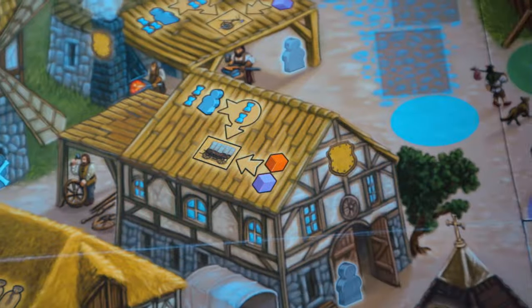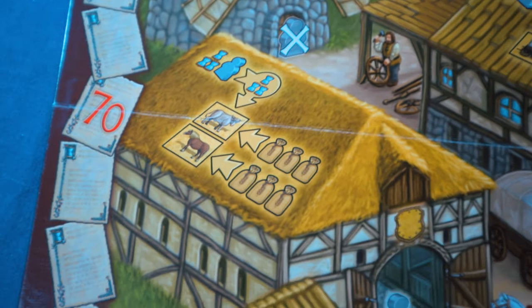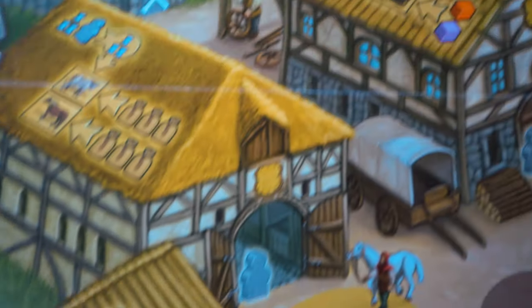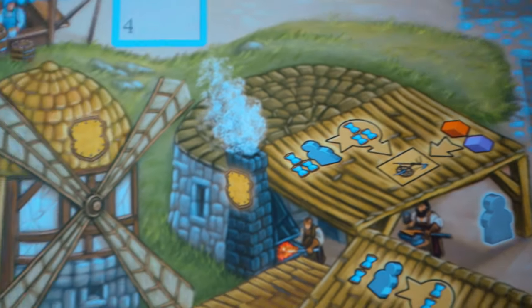The crafts action is probably the most complicated to explain. You've got the wain, the stables, the office, the smithy, and the mill, and there are two ways of taking these actions — you can acquire goods by using time, or you can pay by using influence cubes or bags of grain. At the wain you can build a wagon. At the stables you can acquire a horse or an ox. At the office you can make a scroll. At the smithy you can make a plough. At the mill nobody can be placed there.